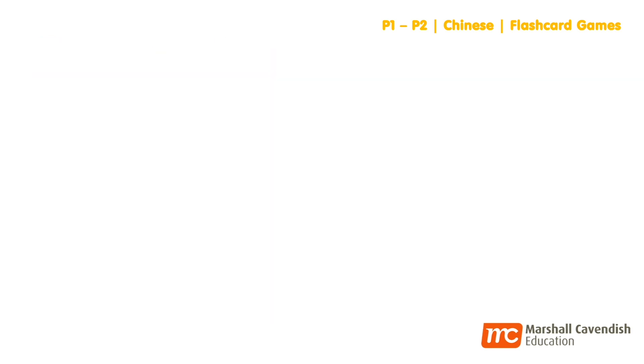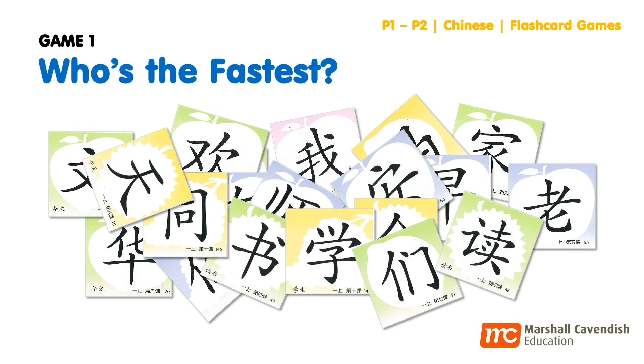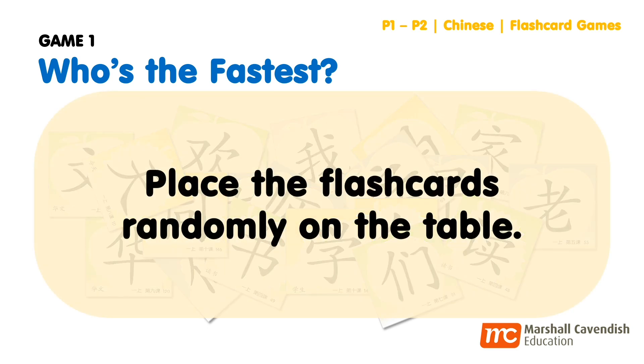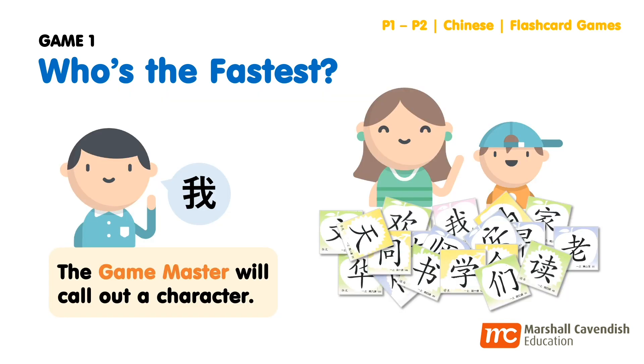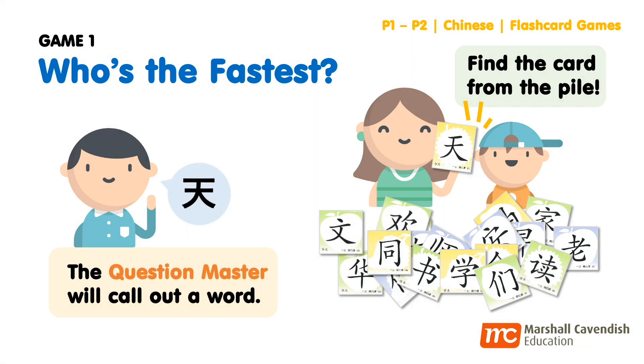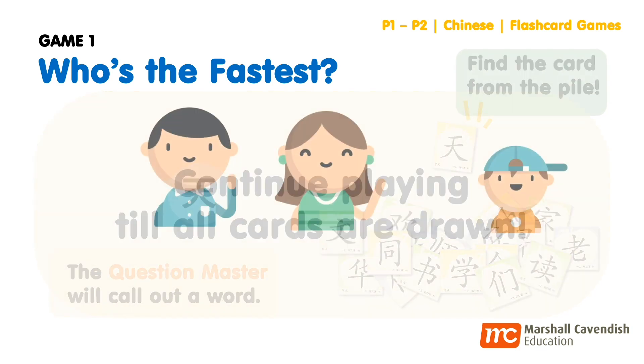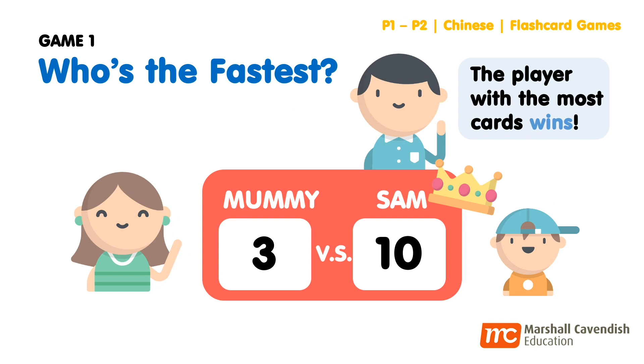The first game that we're playing is Who's the Fastest. Here's how it works. Preferably, you'll need three persons to play this game. First, simply place the flashcards randomly on the table. Now, appoint a game master who will be calling out a Chinese character. You and your child will race to find the correct card from the pile, and the player who finds the card correctly will keep it. Continue playing till all the cards are drawn, and the player with the most number of cards wins!